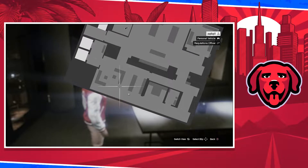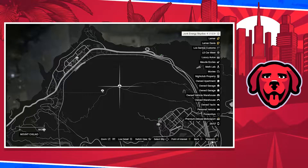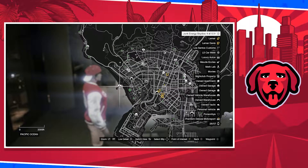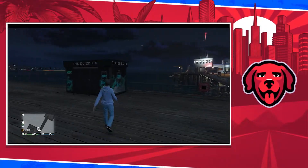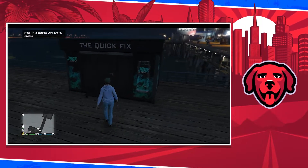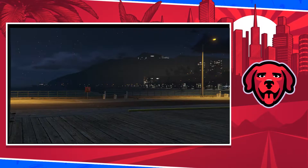When you log into GTA Online for the first time with this activity available, you can see on your map that there are 10 locations around Los Santos and Blaine County marked with a J for Junk and a parachute icon on the minimap. You can scroll through all 10. The location I picked today was at the pier — Del Piero — where you have all the amusement rides. When I walked up, you can see this Junk Kiosk, as Rockstar calls it. It's like you're going to buy a Junk Energy Drink.